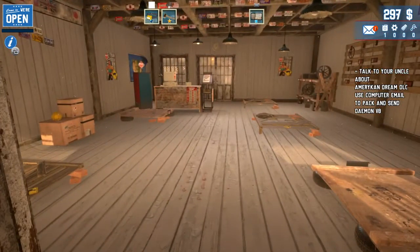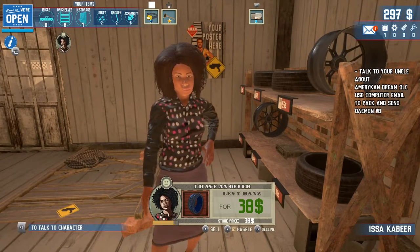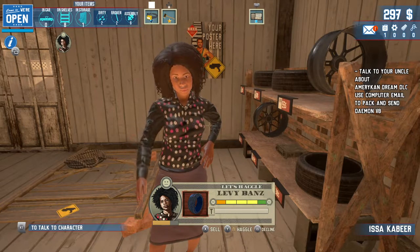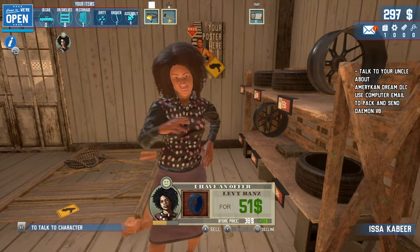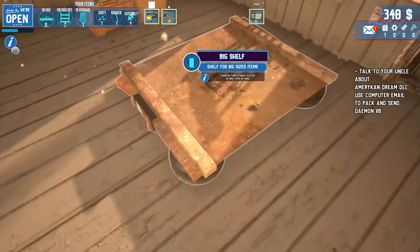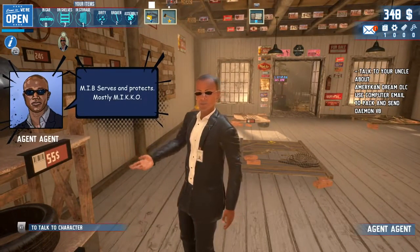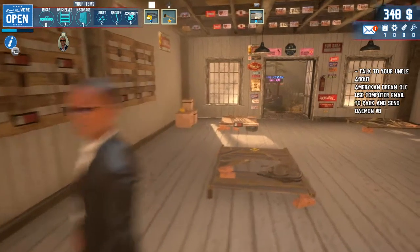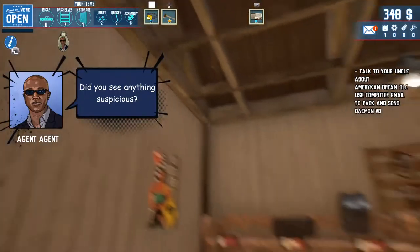Somebody out there is thinking about the car. MIB serves to protect mostly. Why does he show up? He never buys anything. Get out of my shop — you're not buying nothing, get out! No really dude, get the hell out of my shop. If you ain't here to buy, then you're here to leave.